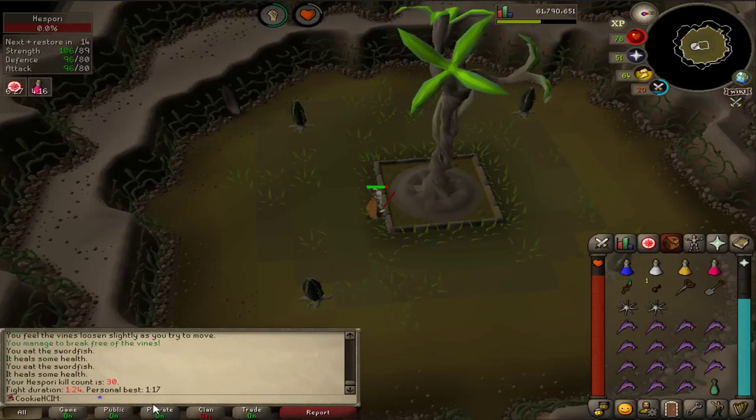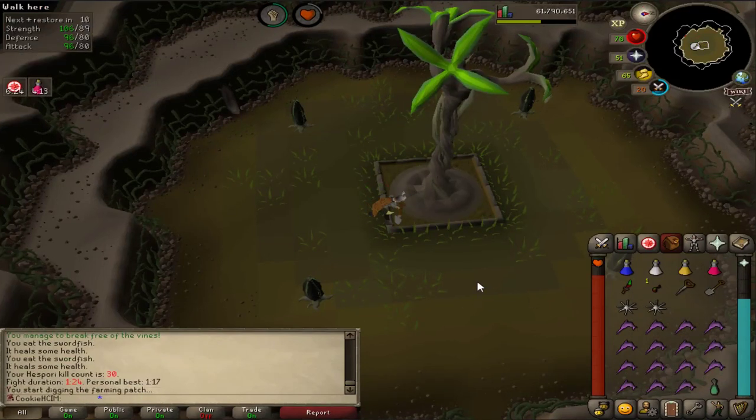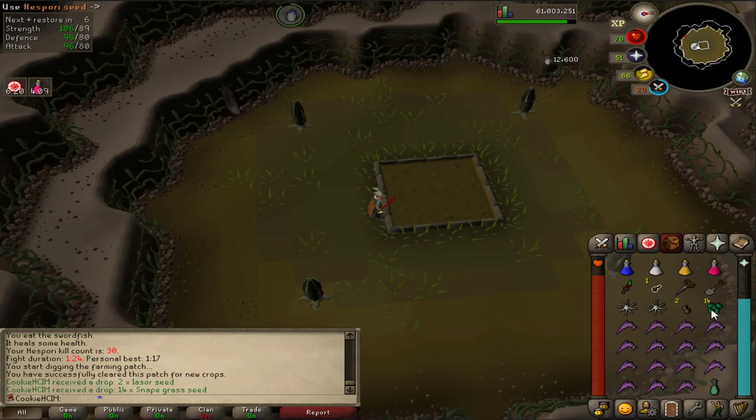That's got to be a new PB — that felt so quick! I'll show you the rewards quickly. That is awesome, I love Snapegrass seeds.